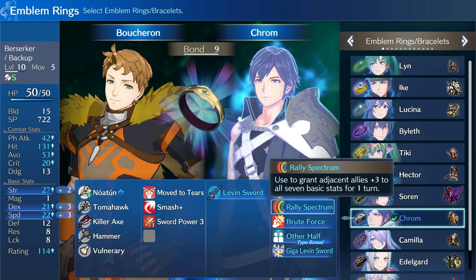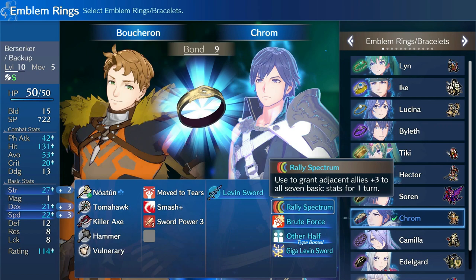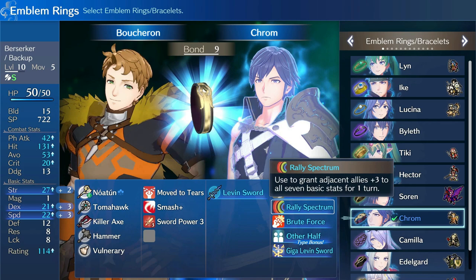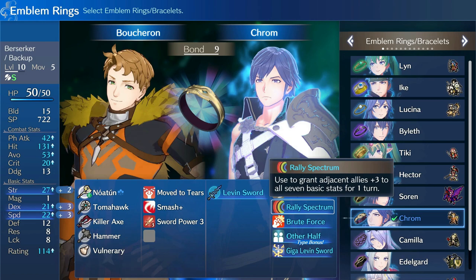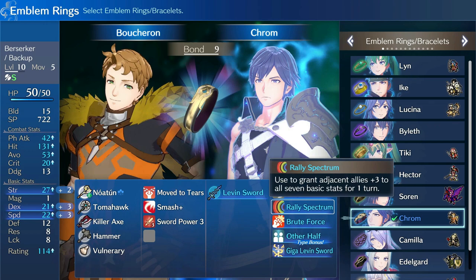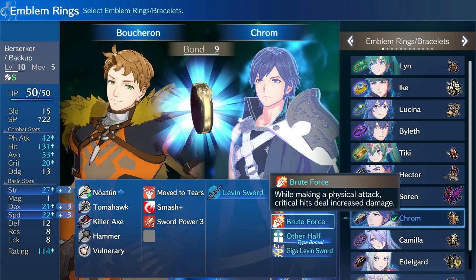Rally Spectrum is a nice little support option. Sometimes you don't want your glass cannon on the front line, and with Rally Spectrum it still has a role to play, giving adjacent allies plus three to all seven basic stats for a turn. Once it upgrades to Rally Spectrum Plus, it's all allies within two spaces — pretty damn good, especially on Maddening where every point of stats matters.